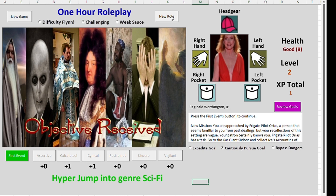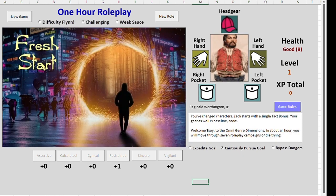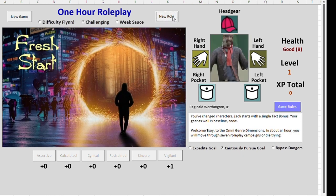You would probably open this up and first be asked, well, is your name Reginald? I'm just going to keep it Reginald, sure, why not. I can go through various roles here. Very simple. It's a cartoon-driven type of game. You can actually wear a piece of headgear. Your right and left hand can hold something. You can stick something in your pocket. Hopefully we'll find something.